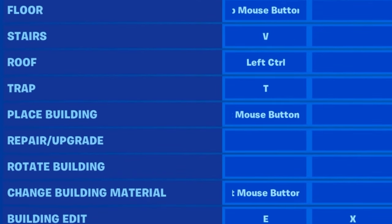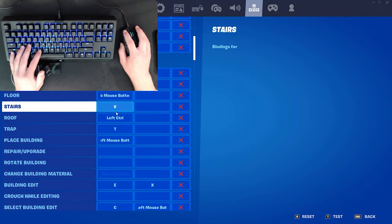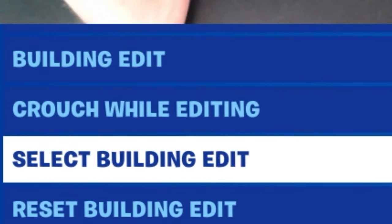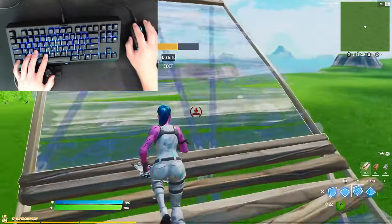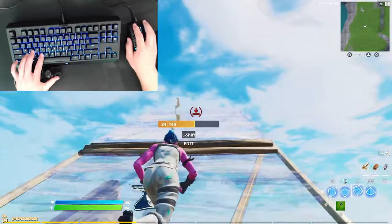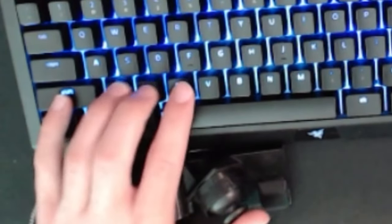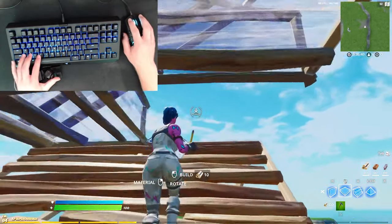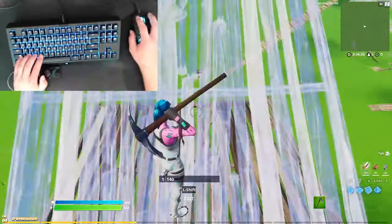My building binds are now all sorts of different — stairs on V, roof on left control, edit on Z and C, select on X and spacebar. These would be terrible key binds normally, but this was all completely calculated for using the keyboard thumbstick. I'm not used to these binds yet, so I'll get much better with practice. But I can actually put my quad edit binds to use now — I can be running, place a floor and a pyramid, then move all four fingers onto shift, Z, X, and C. It's so easy to do a really fast double edit, and at any given time while playing I can just switch to my quad edit binds. It's actually insane how fast these things are.